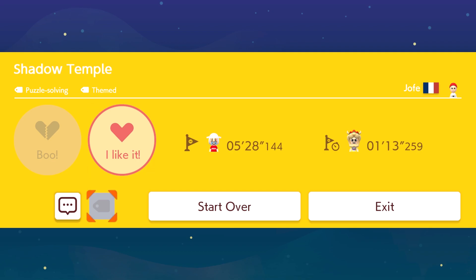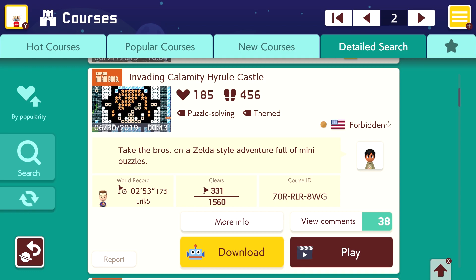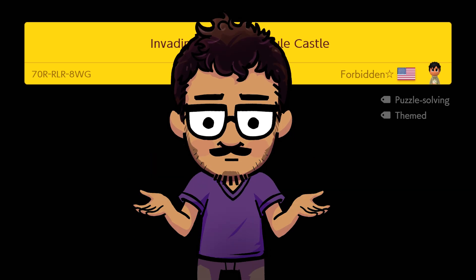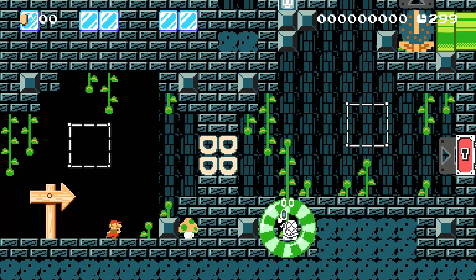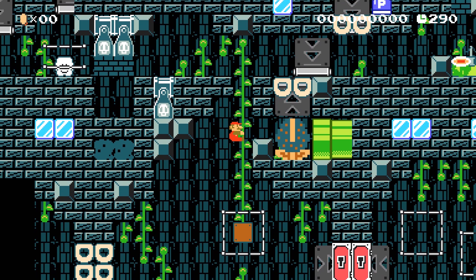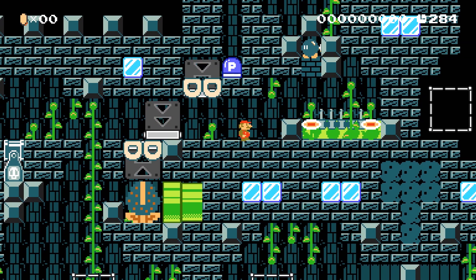Yeah, that was a really good level actually. I sometimes forget to like the levels even when they're good, but I remember that one. Alright, looks like we got Invading Calamity Hyrule Castle — another Breath of the Wild level. Take the bros on a Zelda-style adventure full of mini-puzzles. The Shadow Temple was probably my favorite one so far. Yeah, Shadow Temple was better than the other ones we played, honestly.